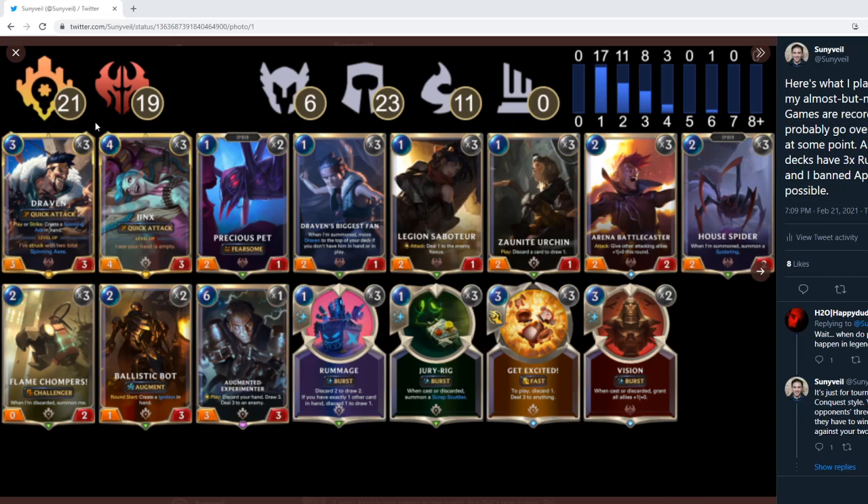Before we get into any of the games, I'm just going to show off my three deck lists so you know what I'm playing. The first deck was a standard discard aggro — well, the strategy is pretty standard. Only one Augmented Experimenter, no Crowd Favorite. I'm not a huge fan of that card, although perhaps one of them might have been good in retrospect. I was pretty happy with the deck, at least in testing, but it didn't do too well during the tournament. Part of that might be my error as far as building it.